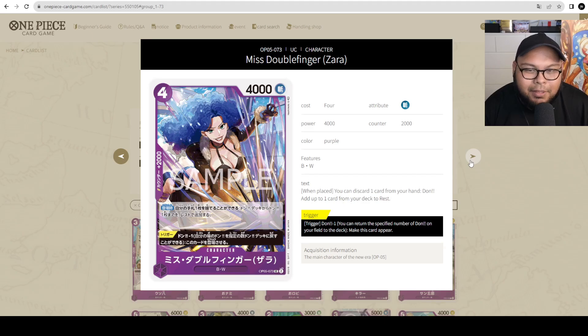Next we got Miss Double Finger — 4 cost, 4000 power but with a 2000 counter. On play, you can discard 1 card from your hand and add up to 1 card from your Dawn deck as rested. The trigger is Dawn minus 1 and you can play this card. I feel like they're just not giving good cards to Blue-Purple Crocodile. You can ramp with it but you have to discard a card — most of the time you're just using it as a 2000 counter. If it didn't have that discard clause, purple decks would definitely play it. But it's a 2k counter, so if you're playing Purple-Yellow Crocodile or Blue-Purple Crocodile, you can consider this as part of the list.